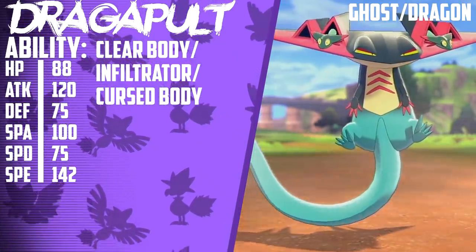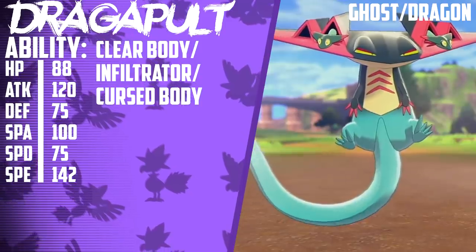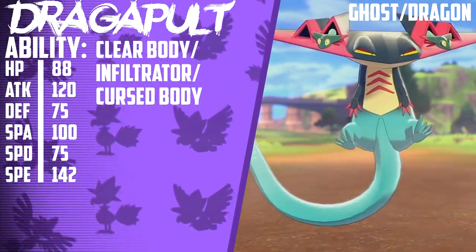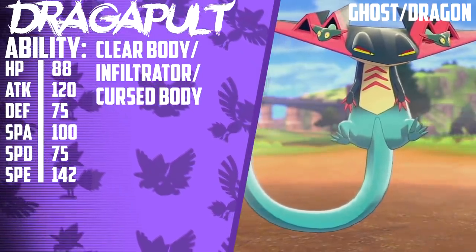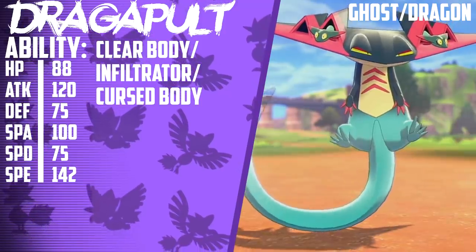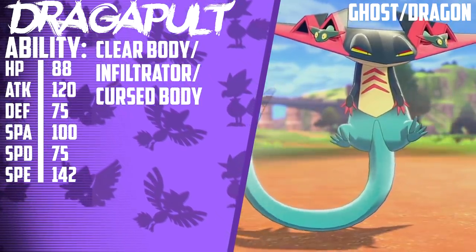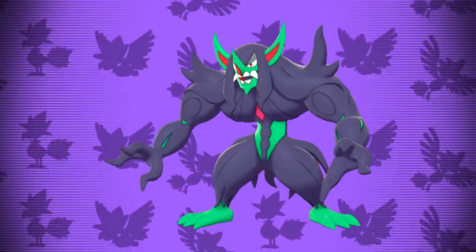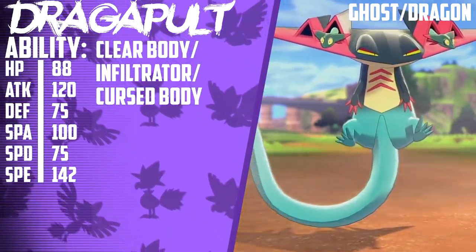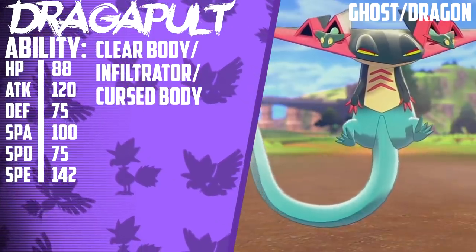Offensively, Dragapult has some pretty decent stats. 120 Attack and 100 Special Attack are above average or good at best. However, these stats become dangerous when put on a Pokemon as fast and with as good of coverage as Dragapult. Its two STABs — Ghost and Dragon — are actually only resisted by two Pokemon in the entire game: Bisharp and Grimmsnarl. Bulk-wise, Dragapult falls on the frail side of average with 88 HP and 75 in both its Defense and Special Defense stats.